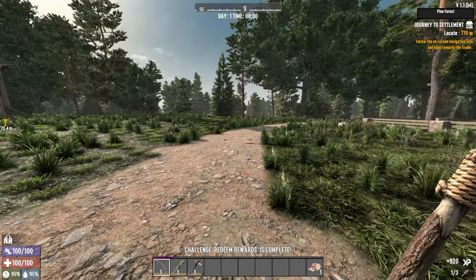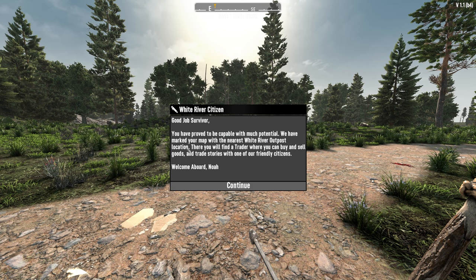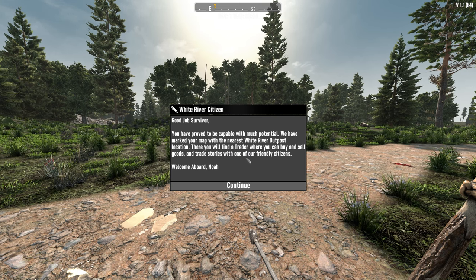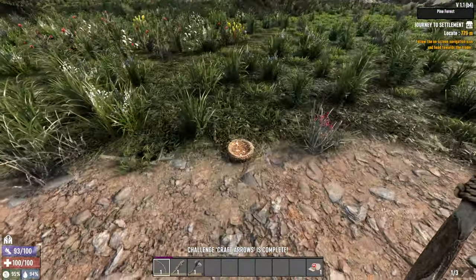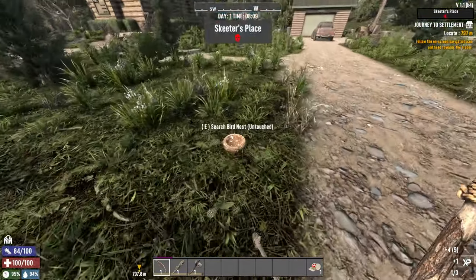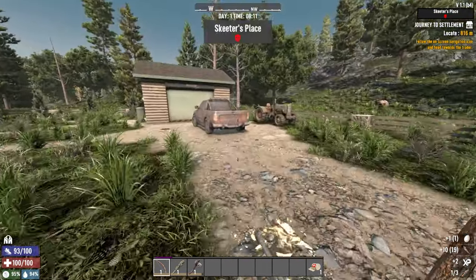700 meters away — good job survivor. You have proved to be capable with much potential. We have marked your map with the nearest White River outpost location. There you will find a trader where you can buy and sell goods and trade stories with one of our friendly citizens. And I was worried that we don't have bird nests.